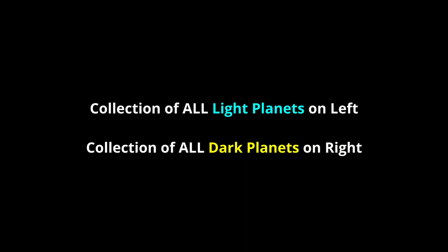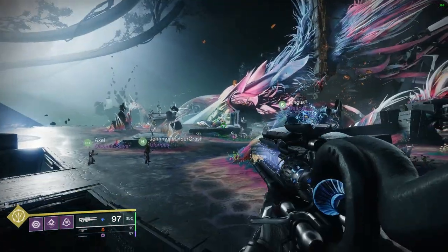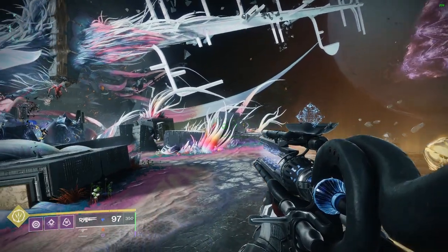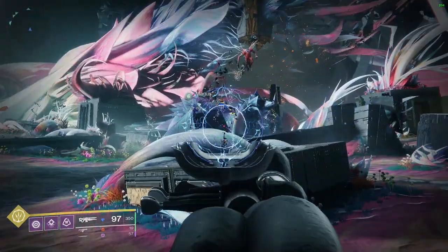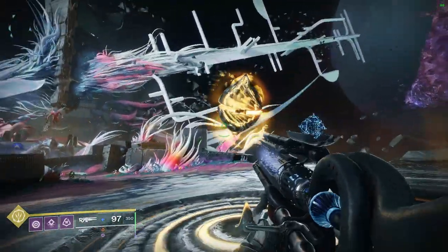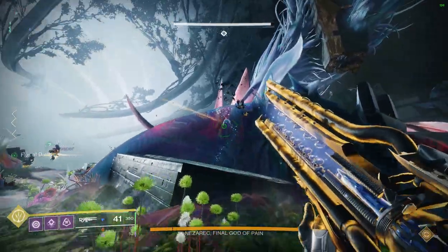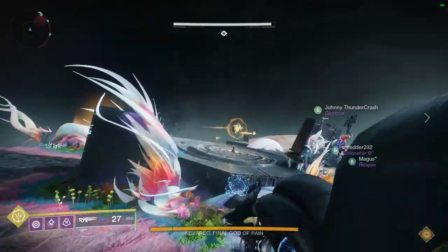The final boss is simple: complete a light node chain and a dark node chain to begin DPS. Runners — it's the same thing. Just make sure you look behind you and check where the source bubble moves, because it could be behind you or in front of you. Just be aware.